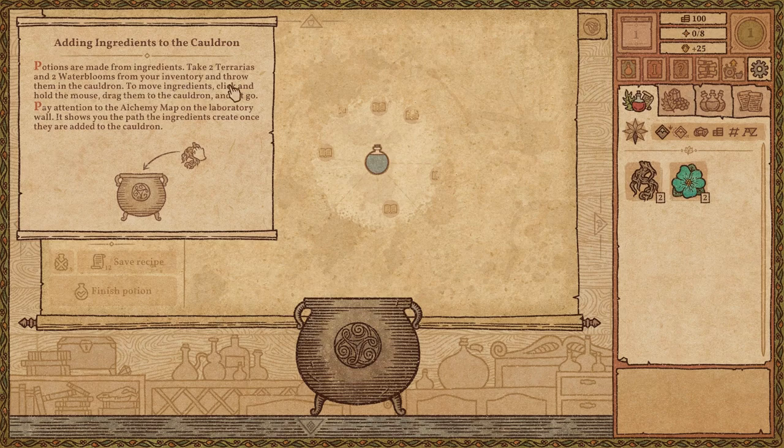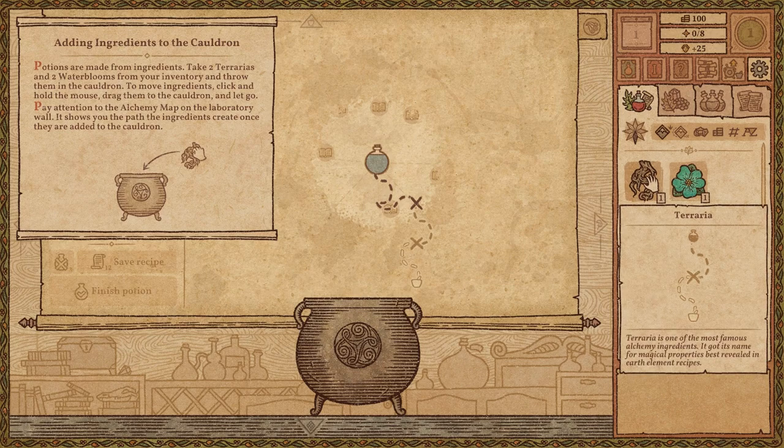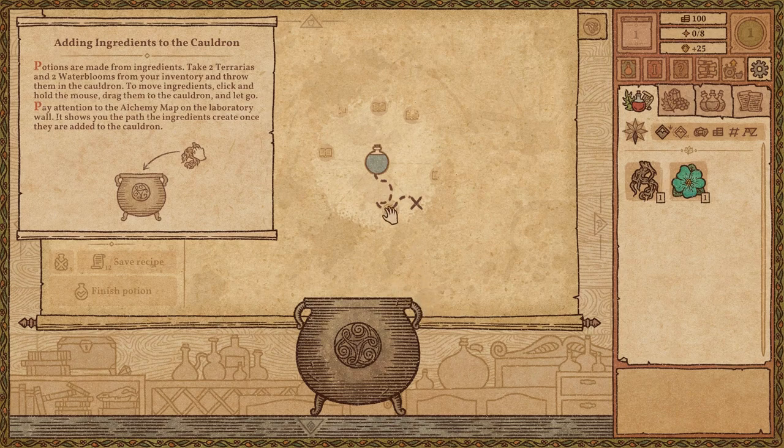Take two of each from your inventory and throw them in the cauldron. To move ingredients, click and hold the mouse, drag them to the cauldron and let go. Pay attention to the alchemy map on the laboratory wall — it shows you the path the ingredients create once they're added to the cauldron. Let's take one at a time. See, there's a path down here.